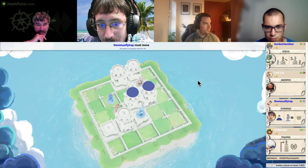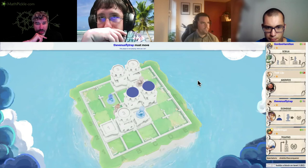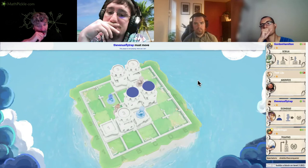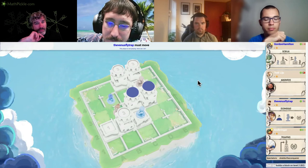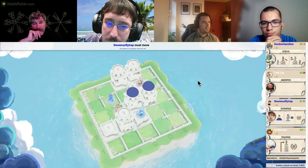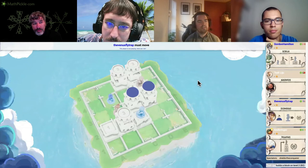I was thinking B4 to C4, building on D5, then moving D4 to E3 and building on D2. That gives our blue worker some flexibility to move, and it also gives our other worker some flexibility to move up. Gordon, could you talk about what the process was like getting such a great 3D-rendered game on Board Game Arena? There are very few games like this on the site.